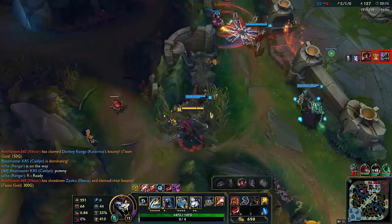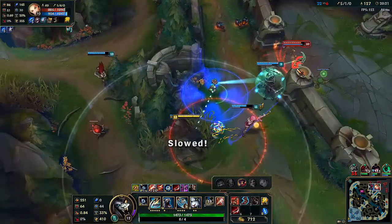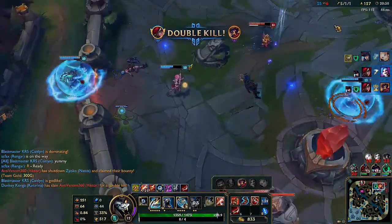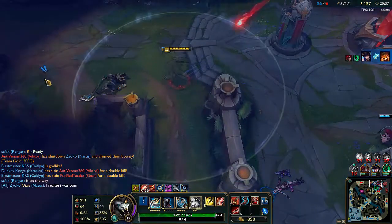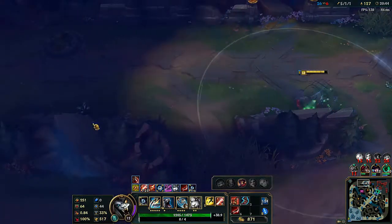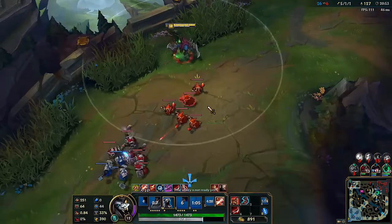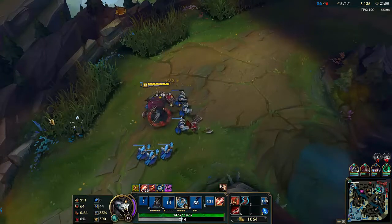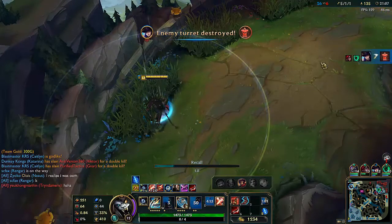Another thing I usually do to turn fights in my favor is by fighting in the jungle. One way to get the enemy team to come into the jungle is by baiting a dragon fight. You walk towards the dragon and use a scrying orb to check wards around the dragon pit. They'll think you're definitely doing dragon because you just cleared the ward they placed. Then instead of actually attacking the dragon, I'll sit in a bush blocking their pathway to the dragon and jump out at them. There are usually more bushes around in the jungle that you can keep jumping from bush to bush, and this mobility helps a lot with surviving. The best place to fight as Rengar is in the jungle.